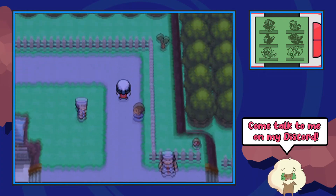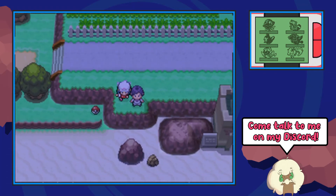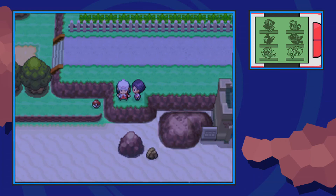Once you're here go ahead and follow this road up by the sailor and the kid and eventually you'll be able to find this guy by himself overlooking the edge at the beach. He's going to give away this TM to you for free. Now if he doesn't give you the TM then that means you've already gotten it before in the past and sadly there's not another way of doing that.